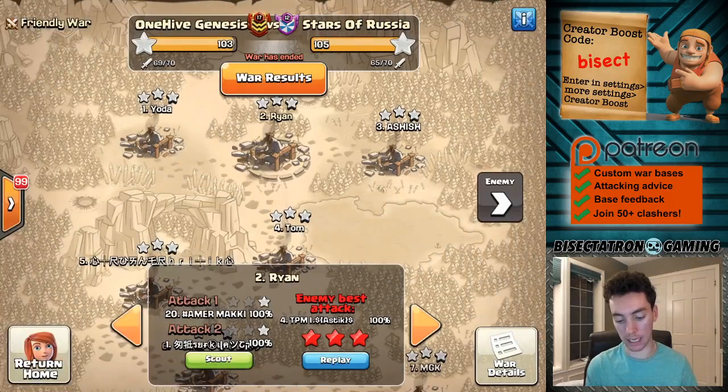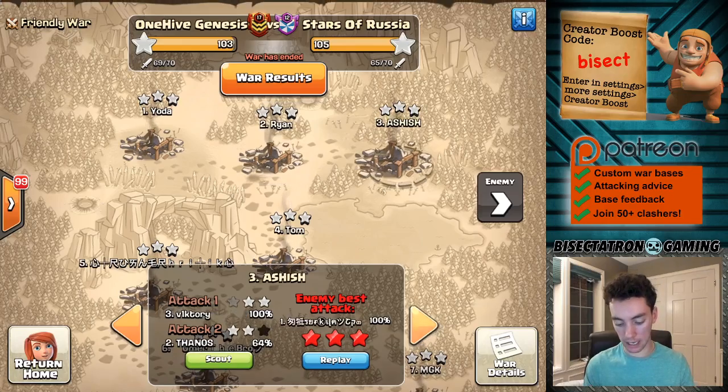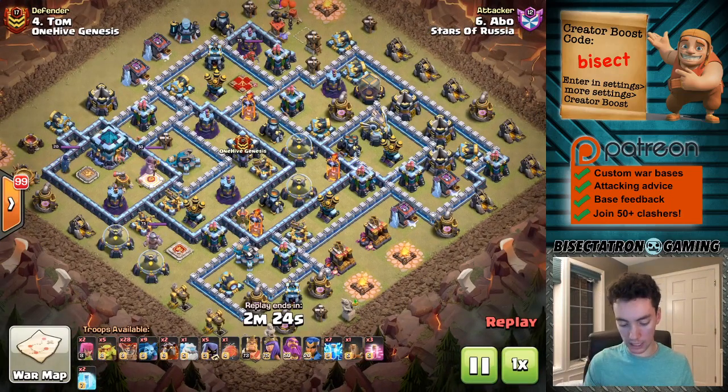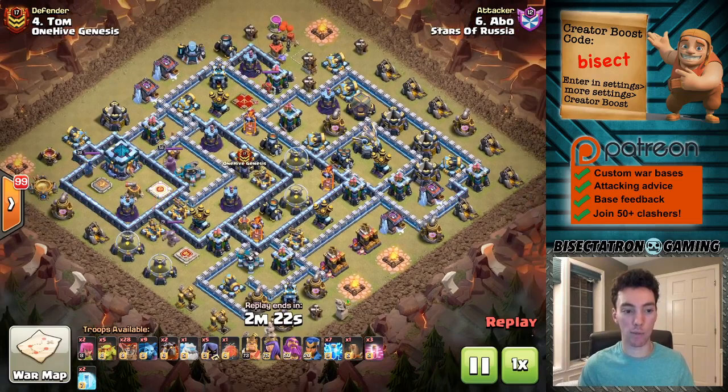I'm not sure if the result would have been any different had I been in the war. Both clans, good attacks all around, but they got that perfect war which is hard to respond to. Moving right along, we're going to take a look at a lot of attacks today, so I'll do my best to fast forward here and there. Mainly going to highlight how the Zap Quake is being used.